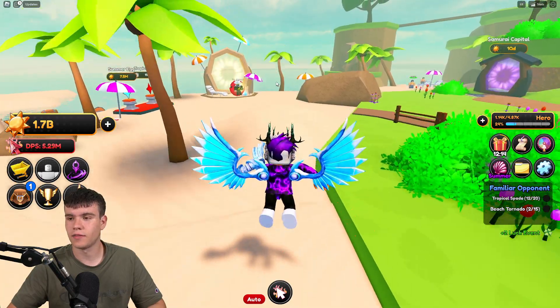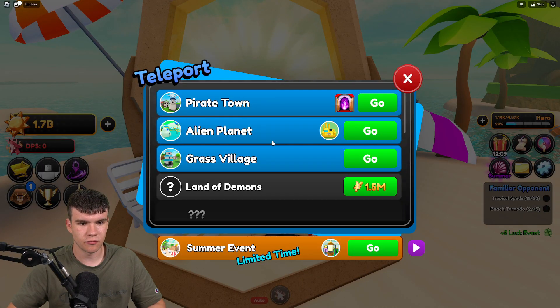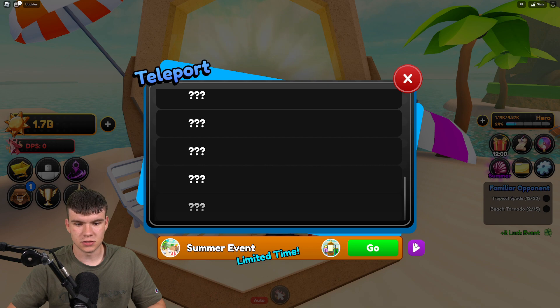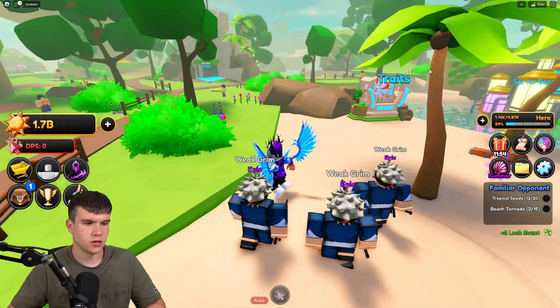I'm not too sure if we need to unlock the other worlds previously before it in order to access it. Yeah, never mind, guys — here it is. So it's Samurai Capital. Essentially, we need one QD of suns in order to go ahead and open it. We can actually access it with this summer quest stuff, which is kind of cool.